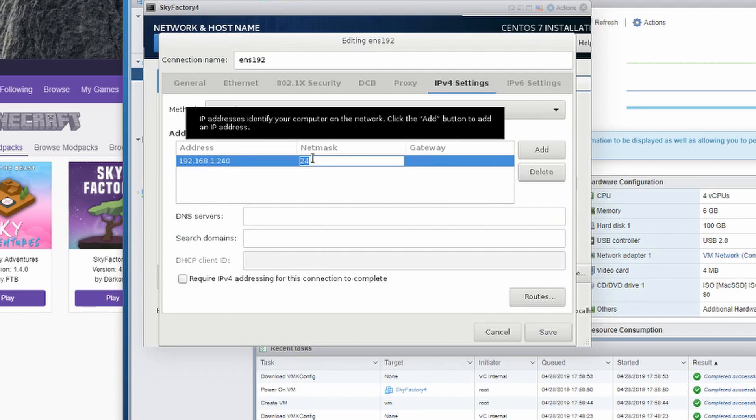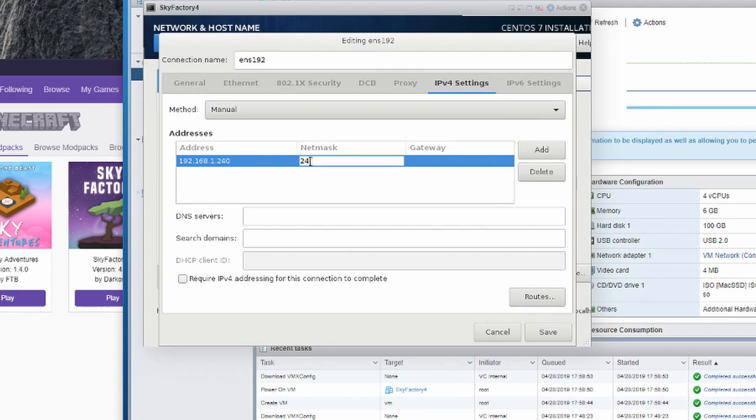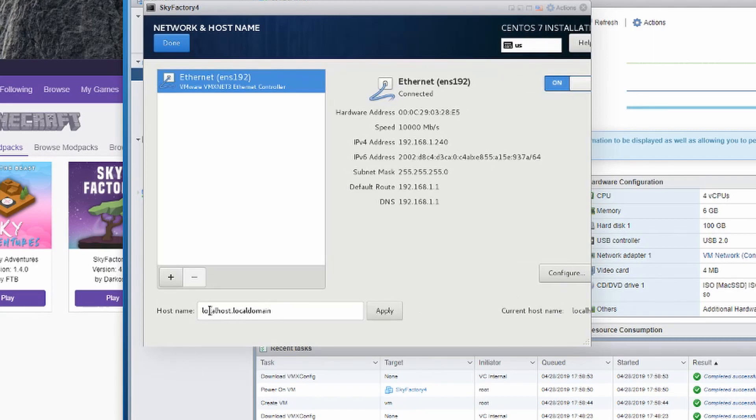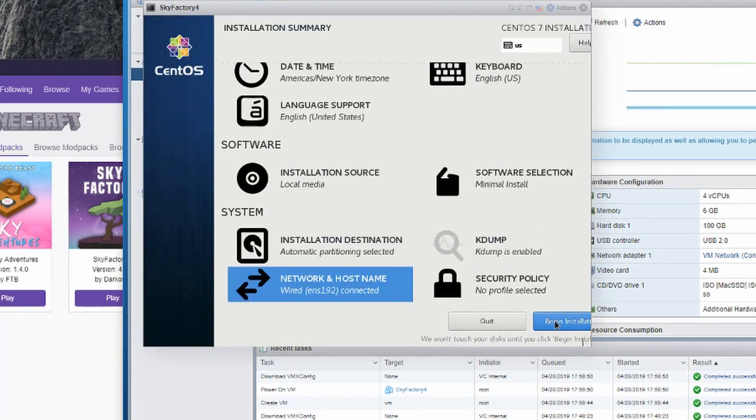I know this IP address is not being used on my network — this is the one I always use for my Minecraft servers. By default it's going to try a /24 netmask, which is perfectly fine. The gateway is my router. Hit Save, and if you want you could change the hostname — we'll just change it to skyfactory4.local.